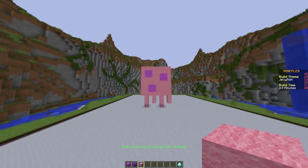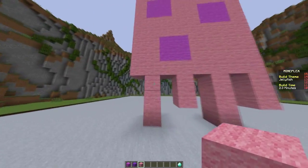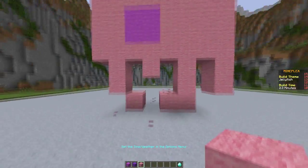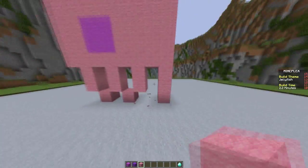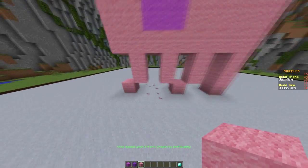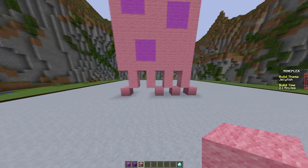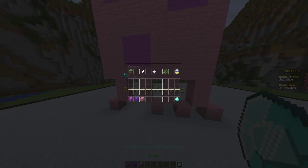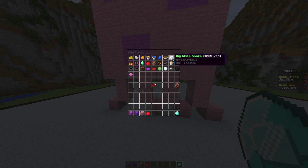Oh yeah. Good. I guess it looks kinda silly. I guess we can make his little tail squiggly, because why not. There we go. That looks more cute, I guess. Yeah. There we go. And then we're gonna have some little particles, because who doesn't like particles, right?